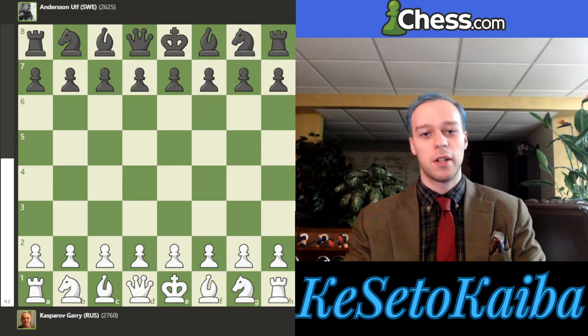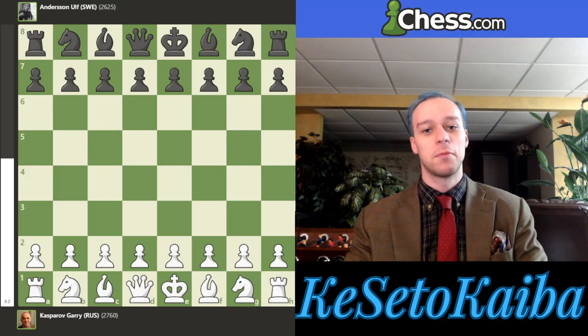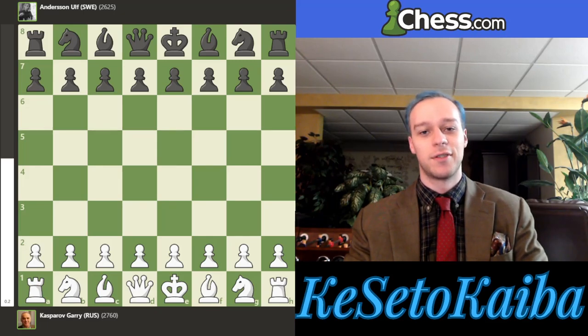Welcome to this chess video. In this one, we have a really energetic game by Garry Kasparov. A lot of players assume that D4 openings tend to be very positional and E4 openings tend to be very tactical. Well, this is simply not the case, because here we have Garry Kasparov going into an exchange variation of the Queen's Gambit. This game is from 1988, from a Cup World event, where Ulf Andersen is from Sweden and Garry Kasparov is representing Russia. Without further ado, let's just get right to the game.